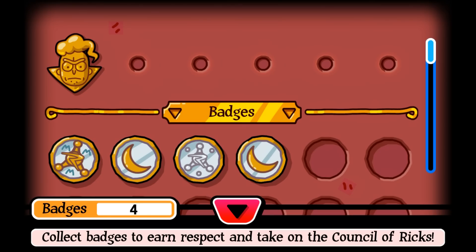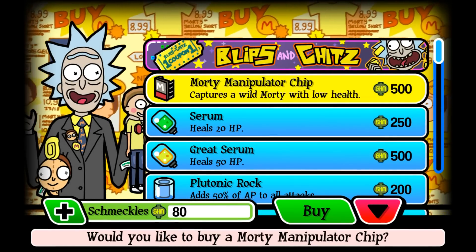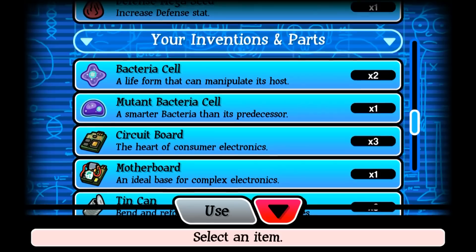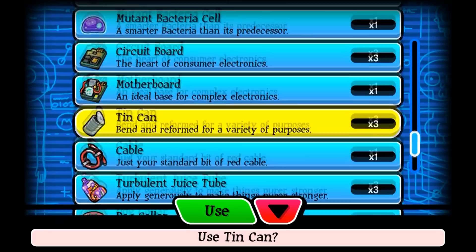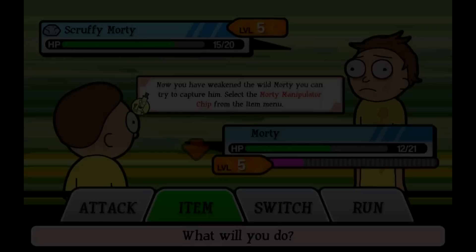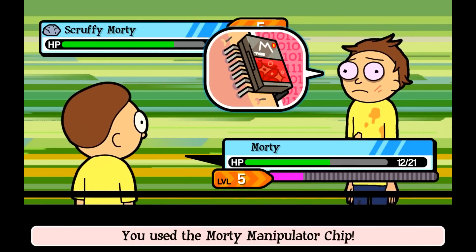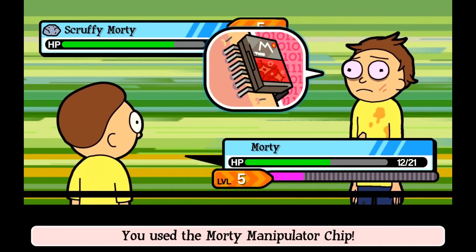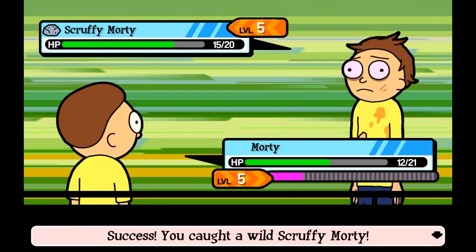So we go on to tip five, which is to catch as many Mortys as you can, early on especially. You can catch wild Mortys after getting your third badge if you start buying the Morty manipulator chips. You can also just make these chips using a circuit board, a tin can, and a supercharged battery, making this recipe one of the most useful early on. When you catch a new Morty, it starts following you with full health even if you weakened it, meaning you can use it right away in the battle area. Getting a full team of Mortys as quickly as possible is very important in making the earlier part of the game much easier.